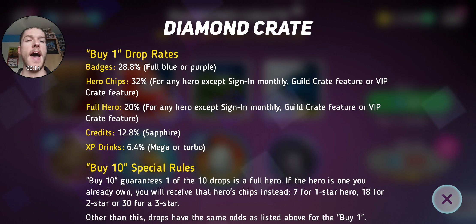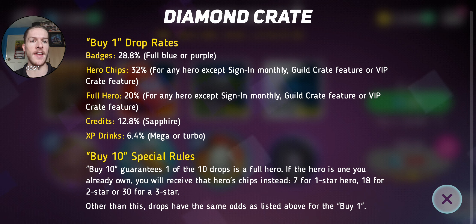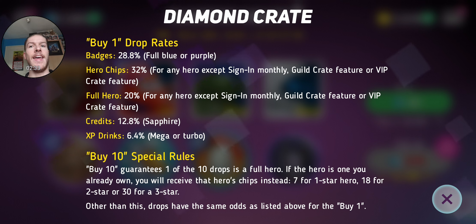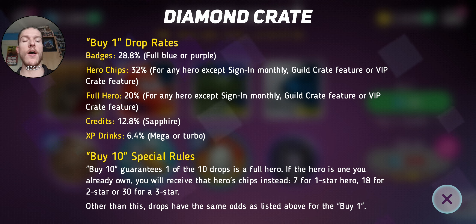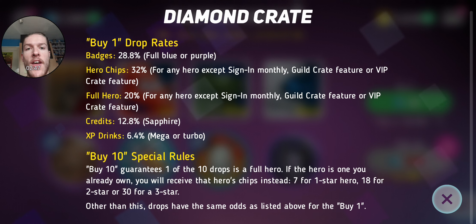The credits aren't too bad because you get 50,000, and the XP drinks are mega or turbo — if you don't get a mega one it's a bit pointless. Buying 10 guarantees one of the 10 drops to be a full hero. If the hero is one you already own, you earn 7, 18, or 30 chips. You can only get heroes as they come — so if you get Woody you get 7 because he came as a one star, and if you get Bame you get 30.